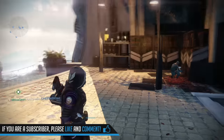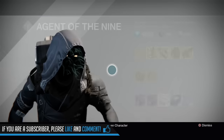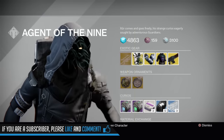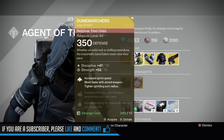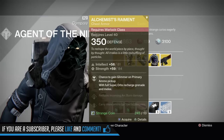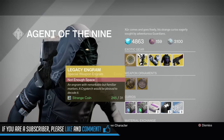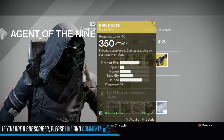It is Xur's Day and Xur is located over by the Speaker. If you're new to Destiny, Xur comes to the Tower every Friday, leaves on Sunday, and brings exotic goods with him. For the Titan we have the Dune Marchers, for the Warlock we have the Alchemist Raiment, and for the Hunter we have the Sealed Ahamkara's Grasps. Don't buy the Legacy Engram, and he also brought Red Death.